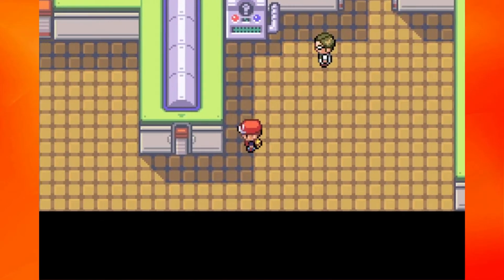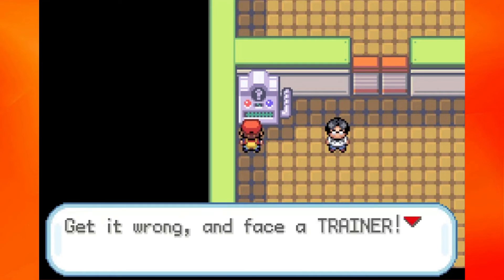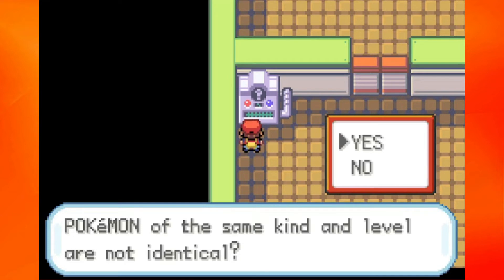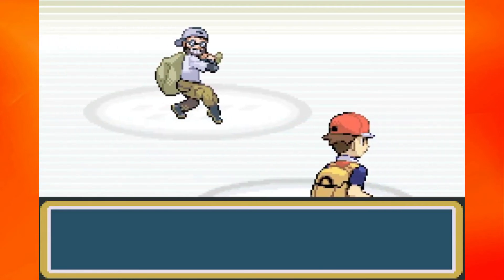After we get Exeggutor leveled up, I'm just going to sweep Blaine's team with Blastoise. So if you're expecting an intense gym battle, I apologize in advance. Right here is probably the toughest question: it's saying that Pokemon of the same kind and level are not identical. You'd think they are, but they're referring to the fact that Pokemon have different natures and could be different genders — so it is actually yes. I've honestly gotten that one wrong before. Keep in mind, it is yes — it can be a little confusing.